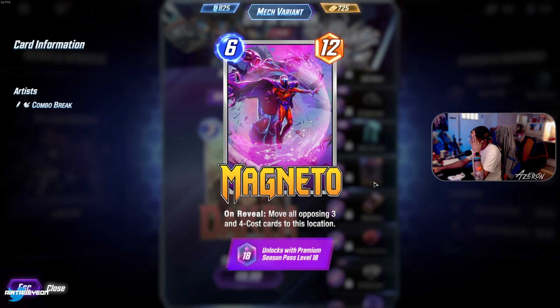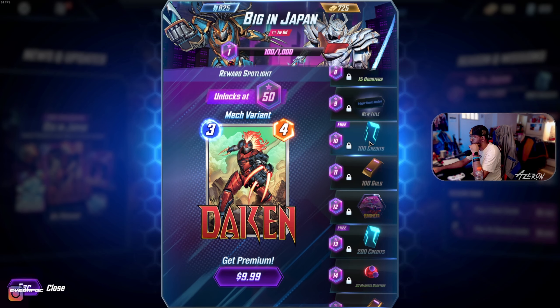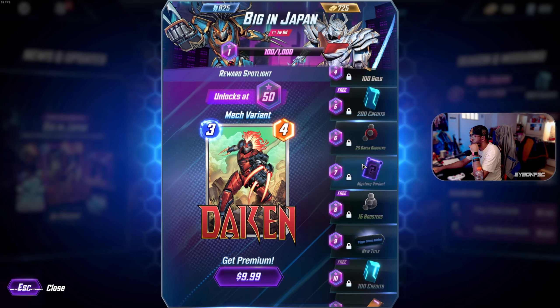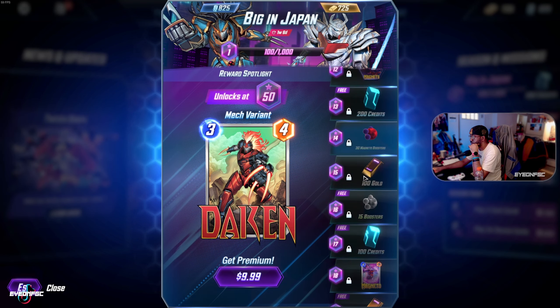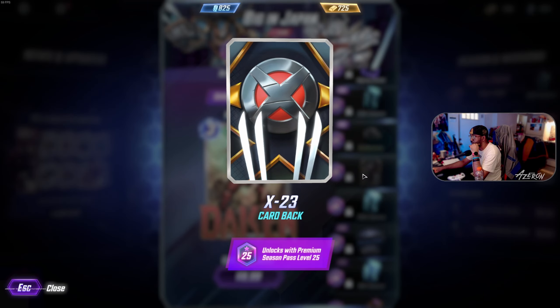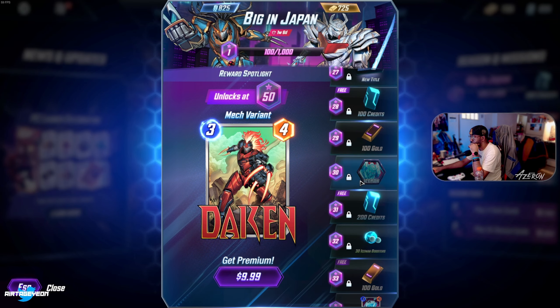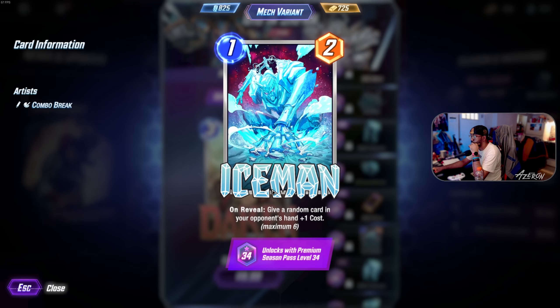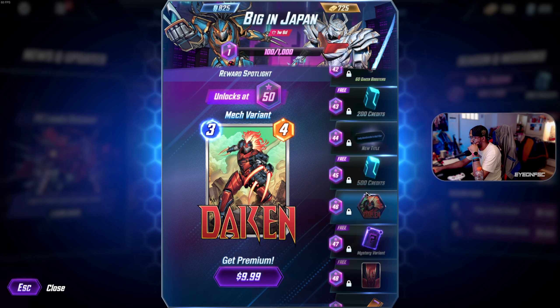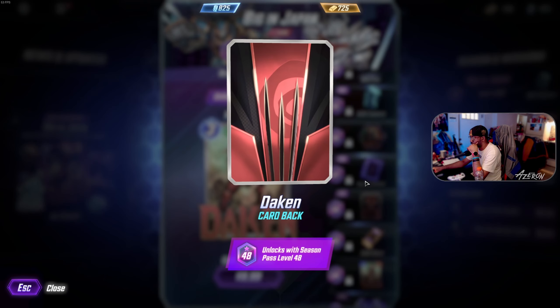Magneto card: move all opposing three and four cost cards to this location. Let's see what other cards are here — new avatar mystery variant. There's this card back, X-23. Iceman: give a random card in your opponent's hand plus one cost.